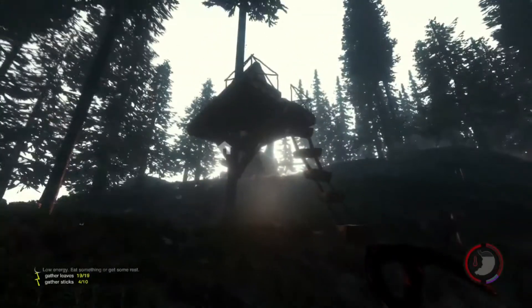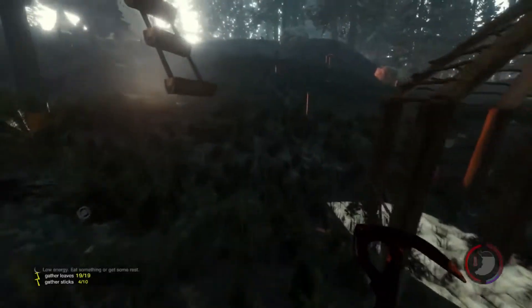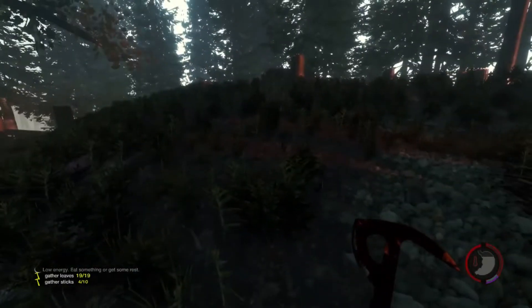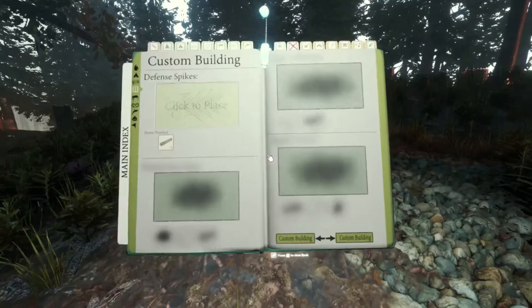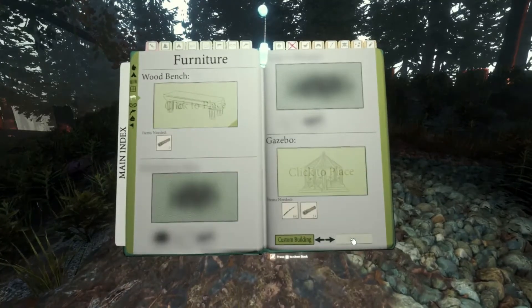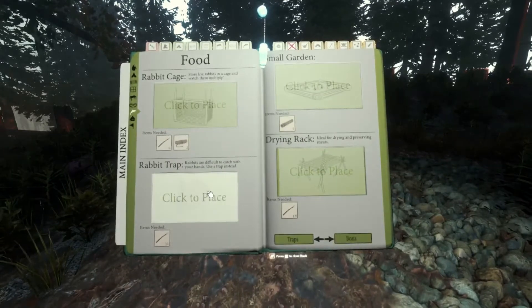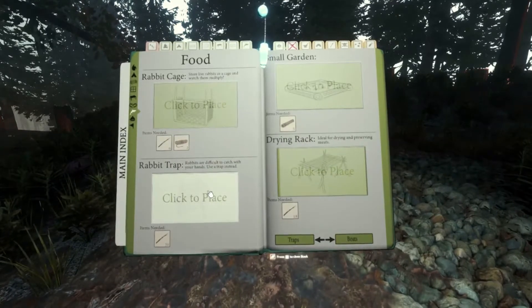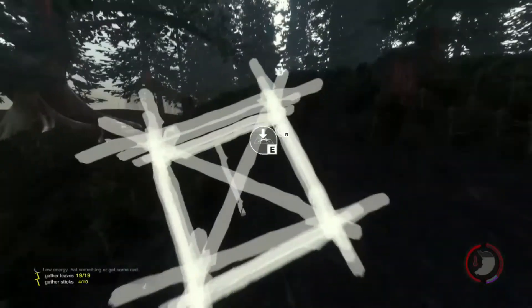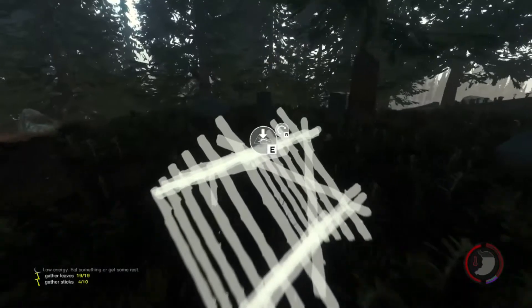So, great fun really — gazebo, two treehouses, crash plane, little shitty fire. What else can we build? Rabbit trap. I think if we place this on the top of the hill away from the base so we're not scaring the rabbits away, that should be all good. And again, it's just a shitload of sticks.